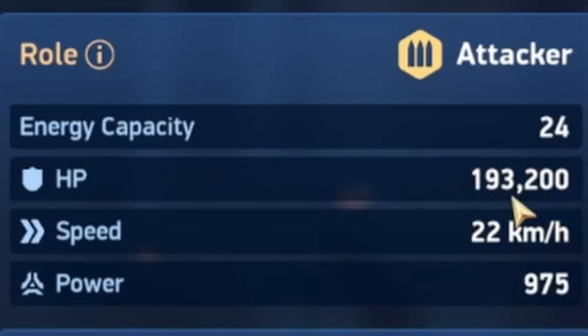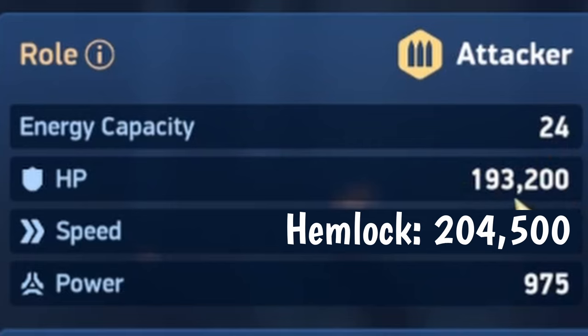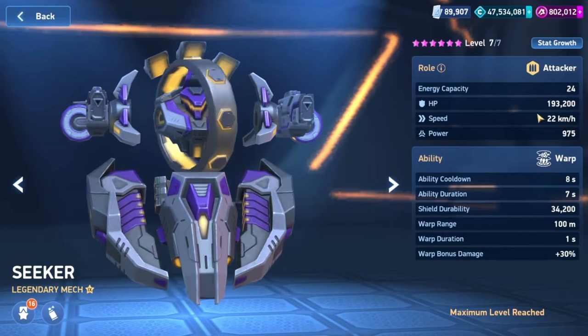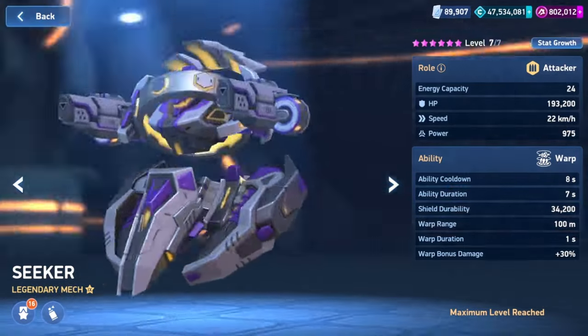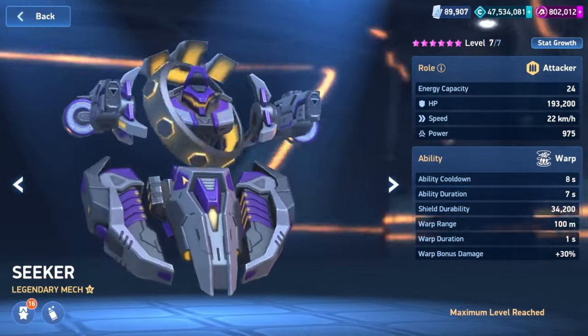The HP is not great — it's less than Hemlock's, so it is fairly weak. The speed is 22 kph, making it the fastest attacker, tied with Stalker.